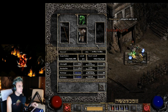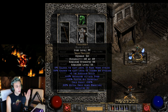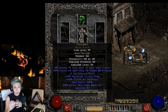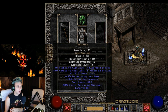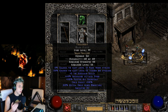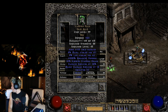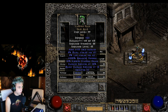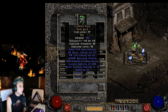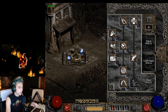Let me show you my mercenary's gear. He's using Infinity — pretty obvious for the Conviction aura. I'm using Treachery because you get more defense and damage reduction from the level 15 Fade proc than you do from Fortitude. Fortitude does more damage but it's more expensive and gives less defense. Treachery is definitely a lot cheaper — just a Shael and a Thul rune. I'm also using the Vampire Gaze with a Ber rune for lots of damage reduction.